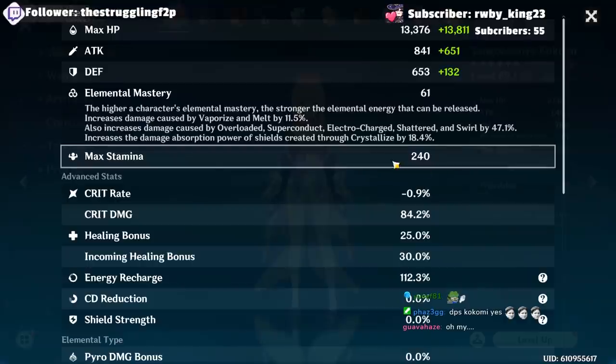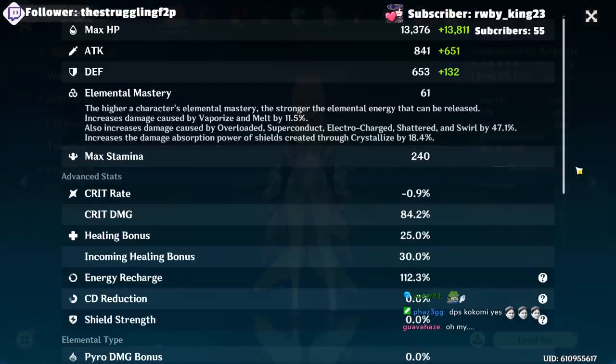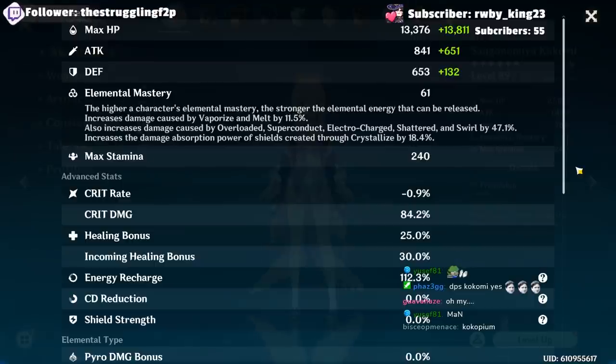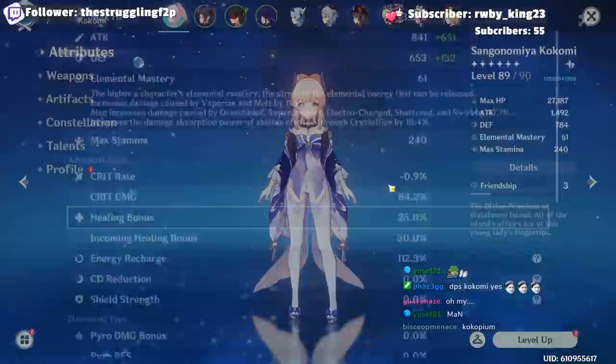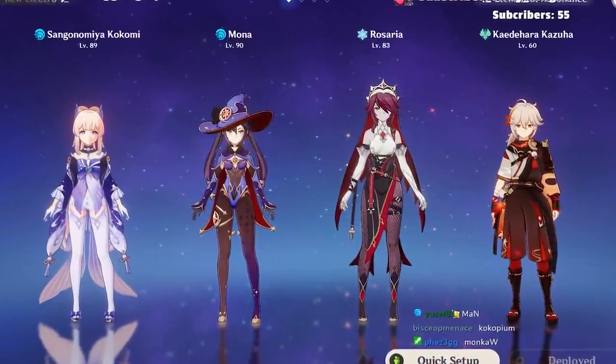There's a reason why MiHoYo didn't want this character to crit, because even with 84% crit damage you'll be the judge of whether it's worth it. Right now we're sitting at negative 0.9% crit rate, but with this team we're actually going to get a lot more crit rate through team buffs.